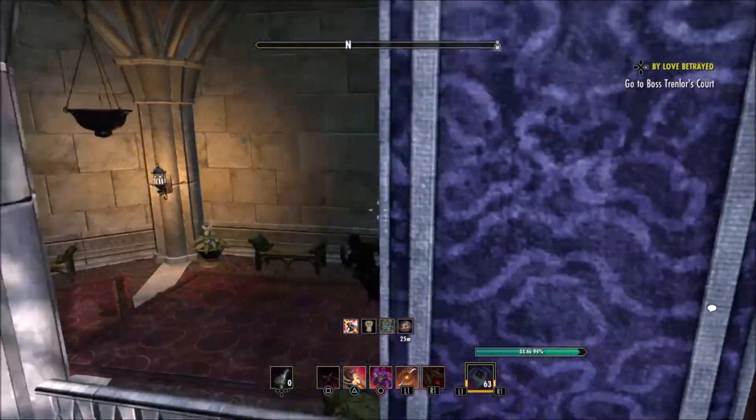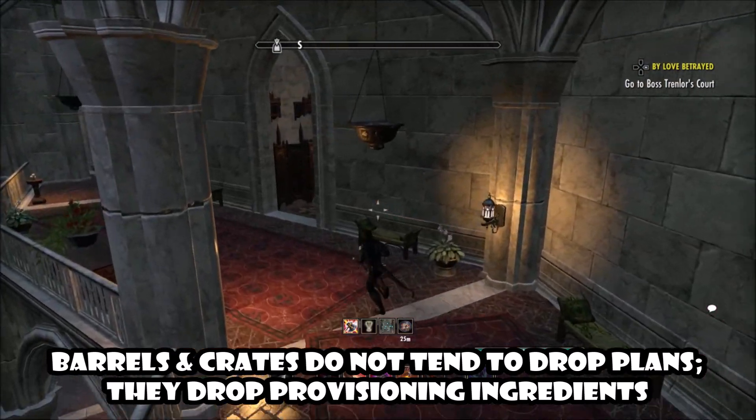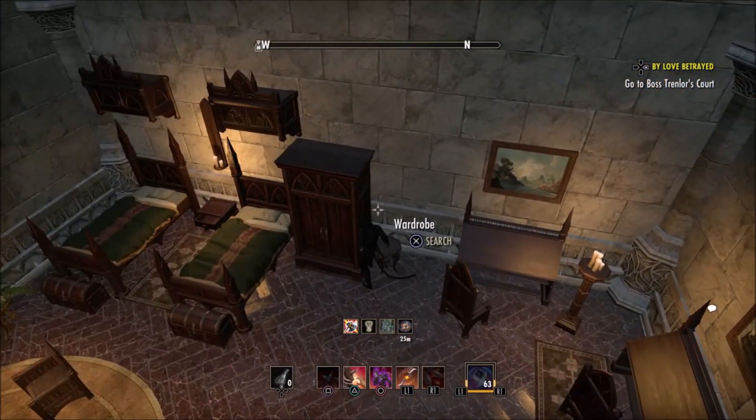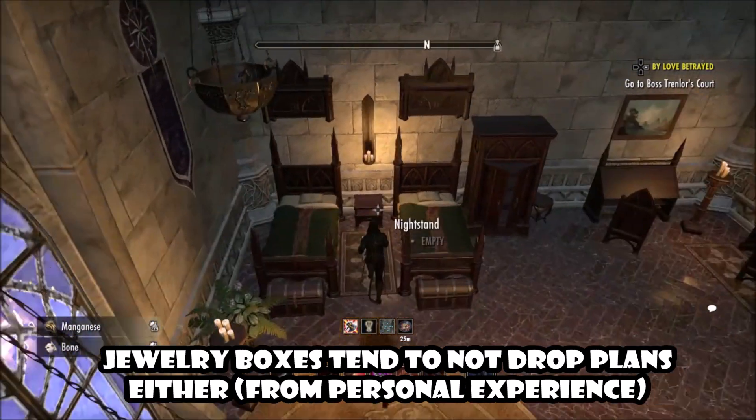From personal experience, barrels and crates do not tend to drop plans — they are usually more along the side of provisioning ingredients. And from personal experience, jewelry boxes don't give a lot of plans, although they do give trait stones and some other stuff.